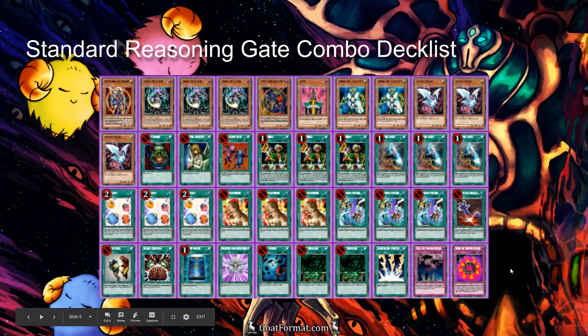Here's the first example deck list — a pretty standard list that's been around for a while. We've got Air Knight Parshaths and Sacred Cranes as our Lights, and our standard Dark Magician of Chaos and Jinzo for Darks. Then we've got a few one-off spell cards like Brain Control, Book of Moon, and Monster Reincarnation, and a couple of traps. You don't have to play exactly this list, but if you're just starting out, this is probably a good list to try.